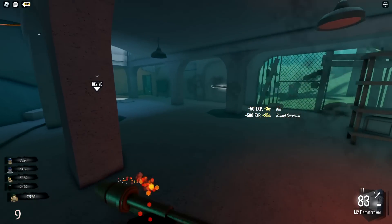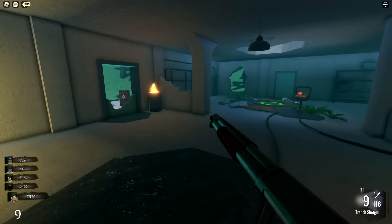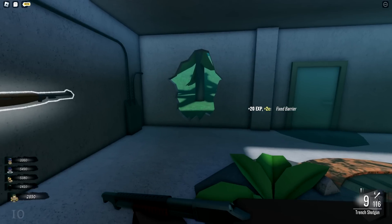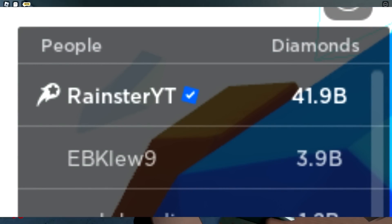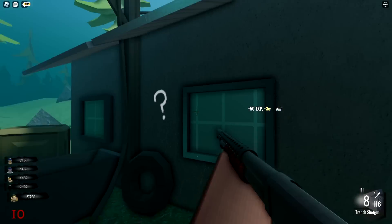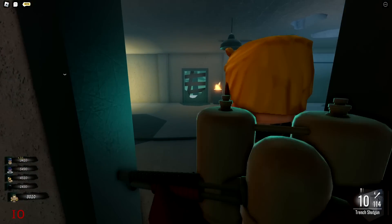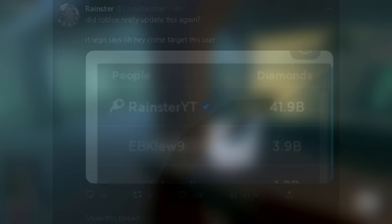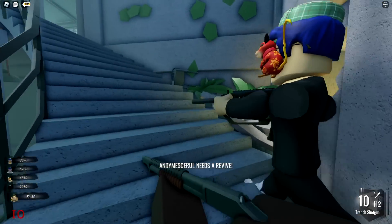Roblox recently released a new update to the website, and instead of fixing exploits or bypasses, they updated the verification tick. Now instead of just showing on the website like many people expected, it shows up in-game. Look at this image — it looks so obvious. Any exploiter in any lobby is instantly going to see my account when I join a server and target me, exploit against me, use bypasses against me, like they already do with the style creator icon. But the only difference is I can remove the style creator icon — I cannot remove the verification tick.